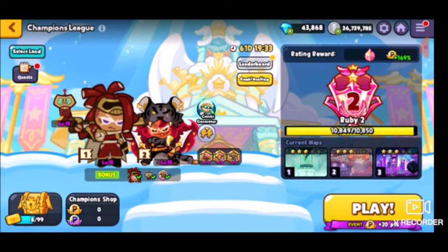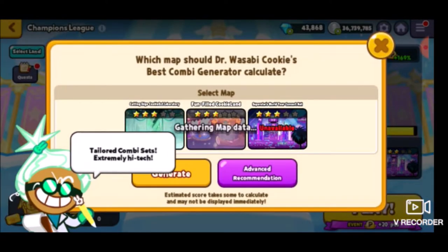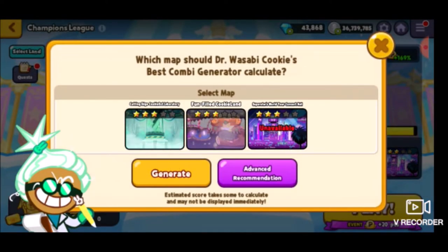I'm going to be using this combo here. I'm pretty sure — yep, exactly what I thought — the map data for the new Superstars World Tour Concert Hall, which I think is one of the longest names for a map in Cookie Run history, has no data for it yet because not enough people have run through this map. So obviously Dr. Wasabi Cookie doesn't know what combo to run.